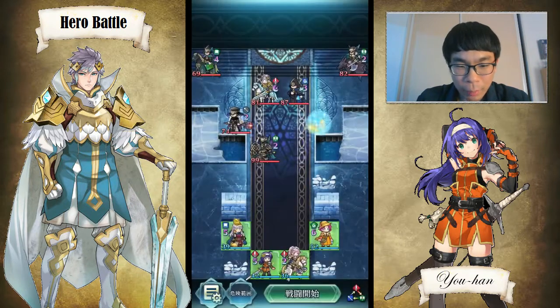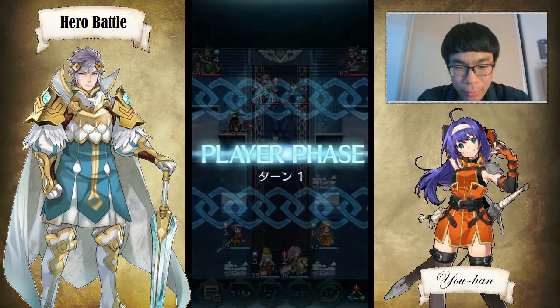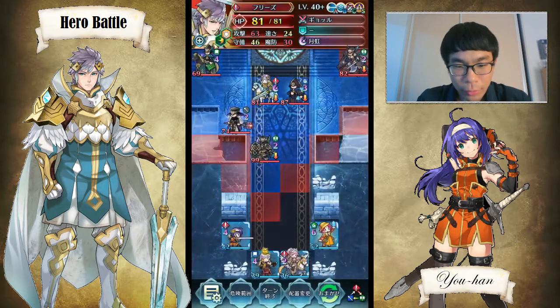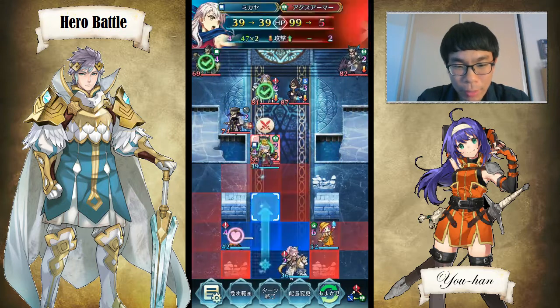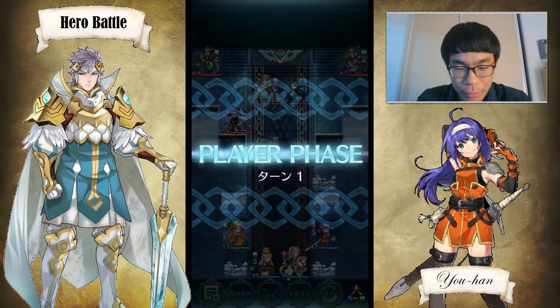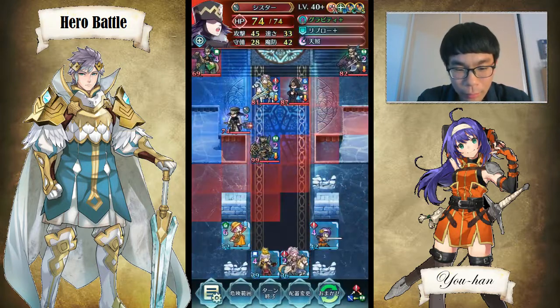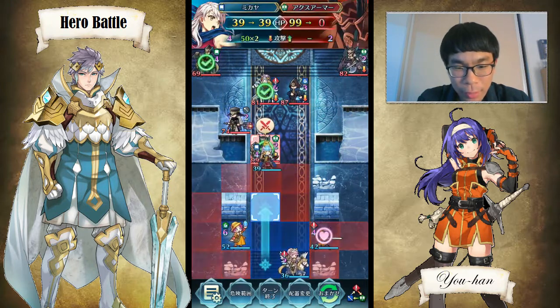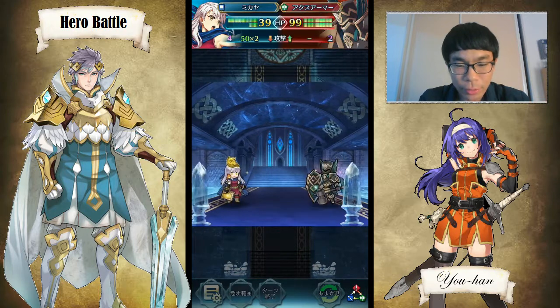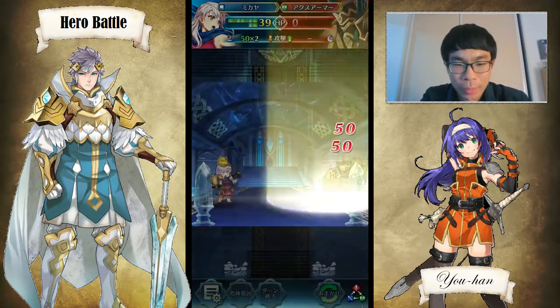I had to experiment with this first turn a lot, because basically in order to kill Harid with Micaiah on turn 1, I had to have this staff user attack me first, so that she could charge her Aether by the time Harid attacked her.